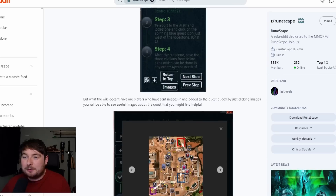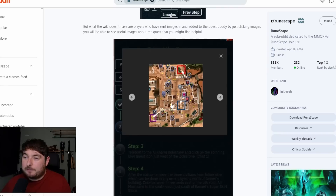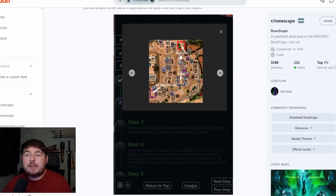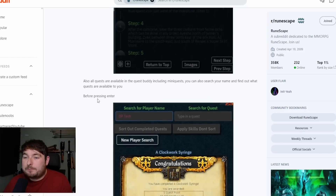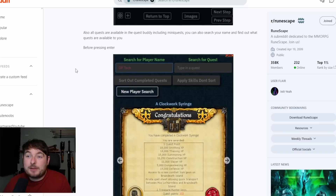I wish this was out so long ago. What the wiki doesn't have are images that players have submitted — added to the quest by just clicking images. You'll be able to see useful images about the quest, like places on a little map showing different places and people. Also, all quests are available in the quest buddy, including mini quests, and they've already done all of them — which is insane.